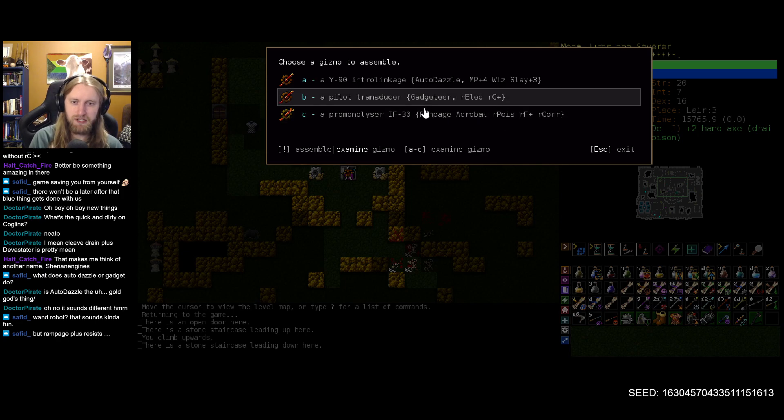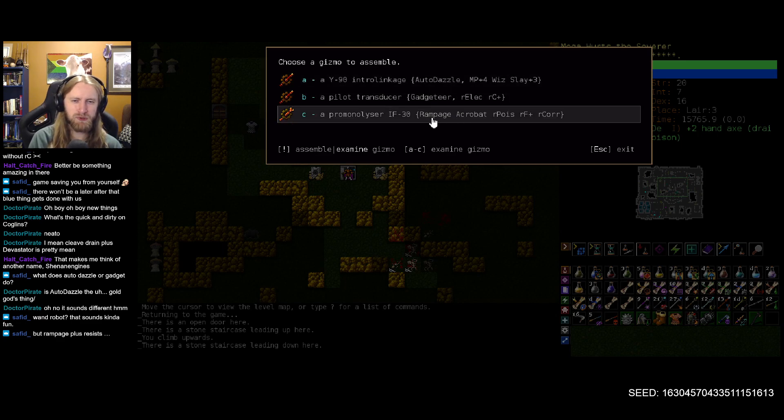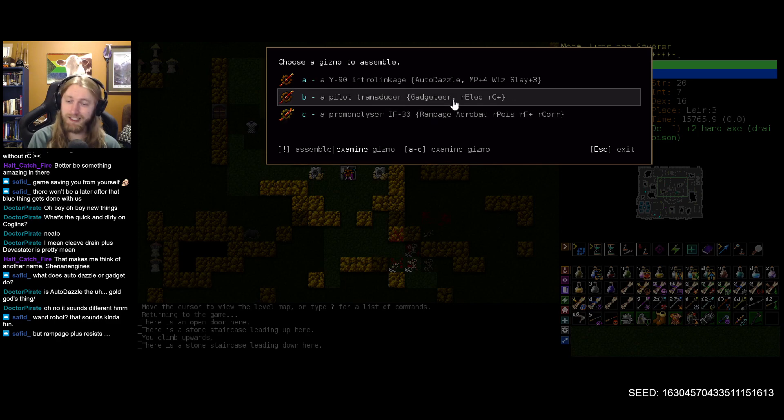I really like this system. I'm guessing these are always random, and there's probably some configuration — looks like there's kind of one main ego, don't know which it would be here. Maybe both Rampage and Acrobat is a bit of a combo piece, and then an assortment of random little ones. I like that a lot. Each Cogling will feel very special and unique in their own beautiful way.